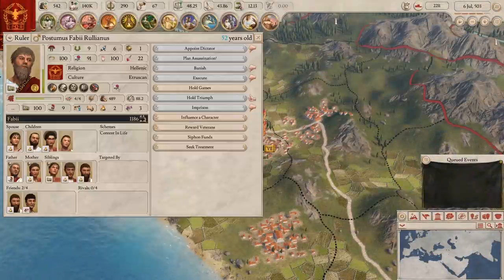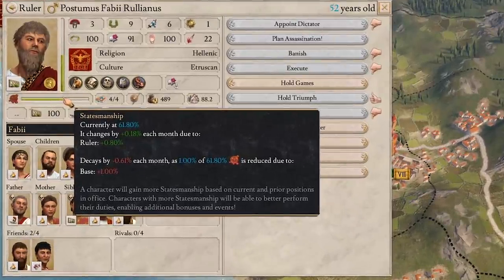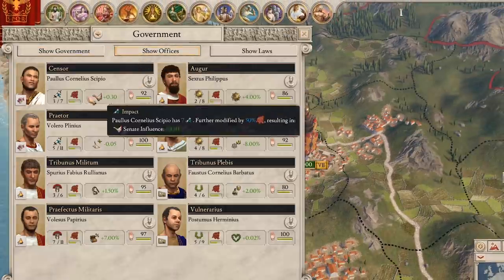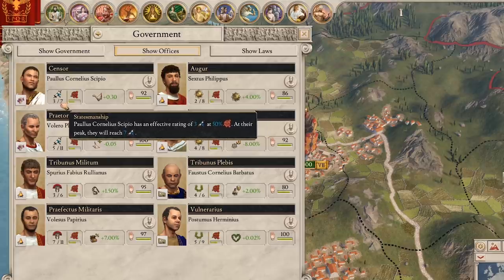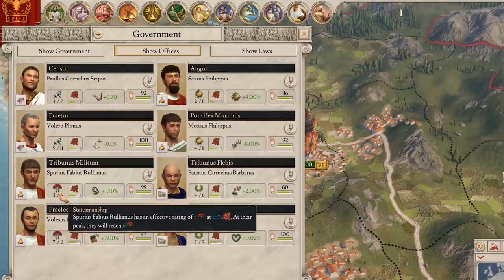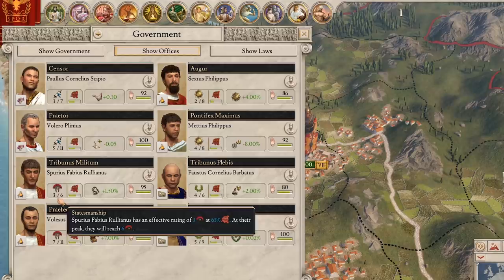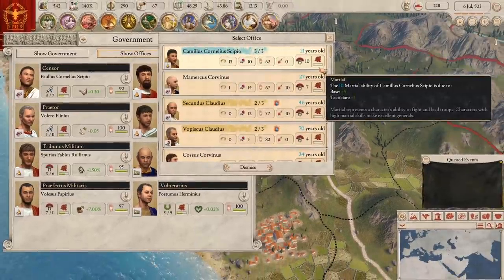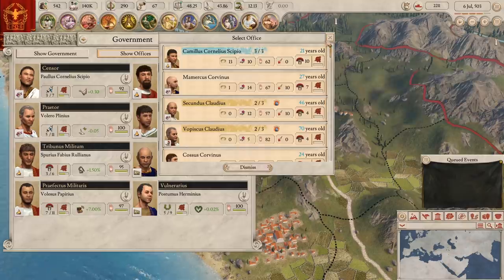Statesmanship. Characters now have a new stat called statesmanship. This is basically their effectiveness in a job and it ranges from 0 to 100%. It's actually called experience in the game files, which kind of gives you a better idea of what it is. If a character has a job, they'll begin gaining statesmanship over time, becoming more effective at their job. If they stop working, their statesmanship will decay over time. Fresh characters start off with no statesmanship and so only utilize a fraction of their potential stats, whereas people who've held office for a long time will be much more effective.